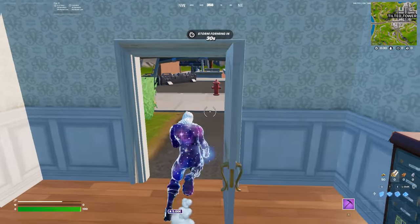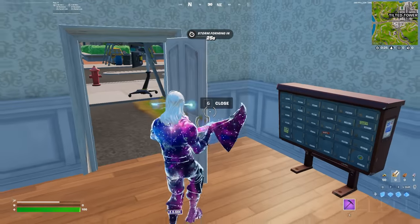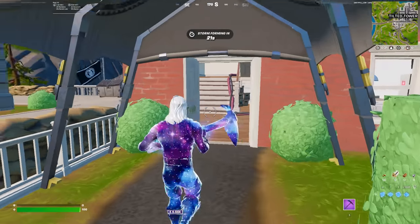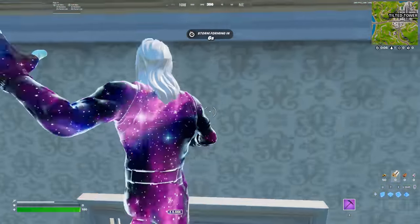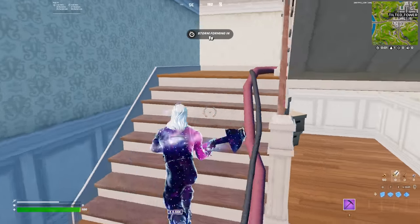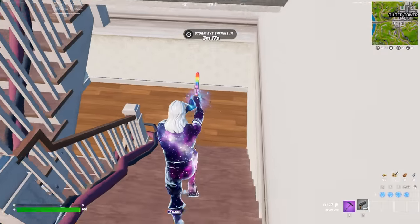The next thing I quickly want to touch on is the fact that you can sprint or slide into doors now to open them, not needing to click your open door button at all. This really doesn't matter that much for competitive play, but if someone has 1hp inside of a building behind a door that you're fighting, you're infinitely better off either sprinting or sliding through that door, compared to just walking through it like we've all been doing in the past.